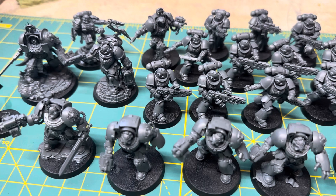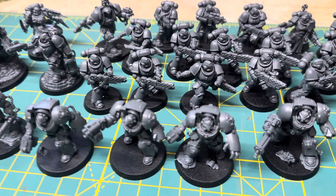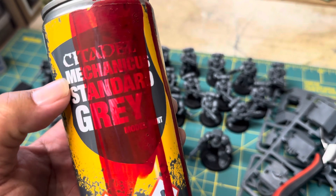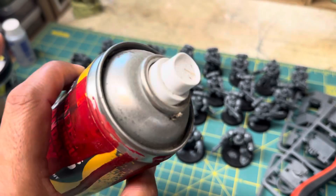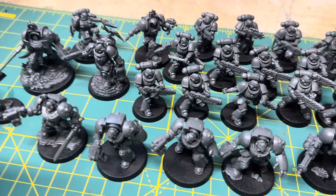I'm thinking today was a great day to start priming my models, just let them dry so I can have a good place to start working tomorrow. Unfortunately, I came out to the garage and realized my Citadel Mechanicus Standard Grey can is nigh on empty. I might be able to get one or two figures out of this, but this rattle can is dead.